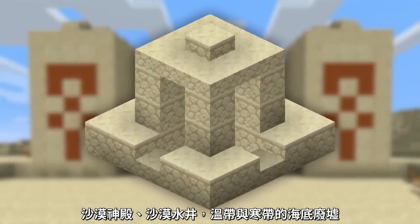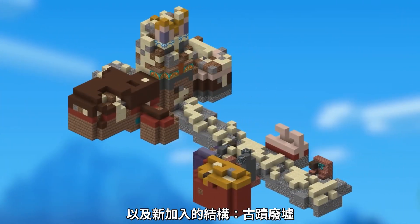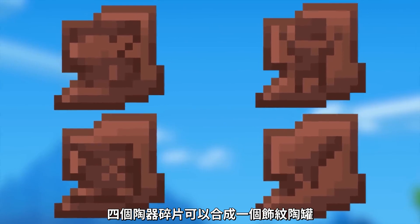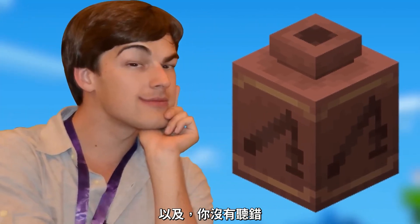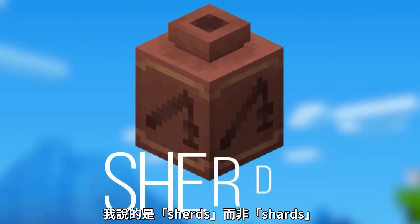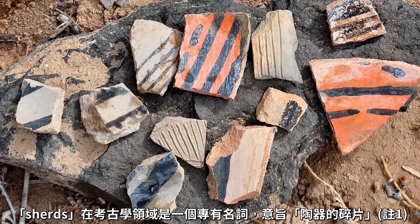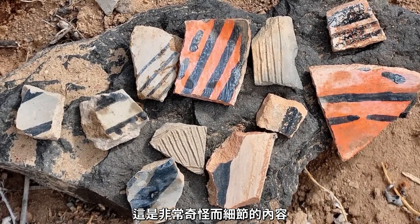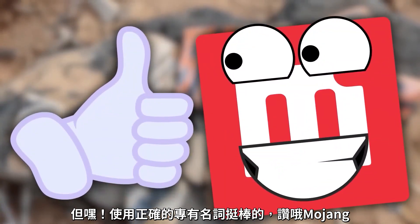This whole thing starts with one of the seemingly smallest new additions to the game: the pieces of pottery, otherwise known as pottery sherds. These sherds are scattered throughout the Minecraft world at five archaeological sites: the desert temples, desert wells, both the warm and cold ocean ruins, and the newly added trail ruins. There are 20 unique designs, and when combined you can actually create a pot that holds items. It turns out that "sherd" is actually the technical term for broken pottery found at an archaeological site — good on you, Mojang, for being historically accurate.